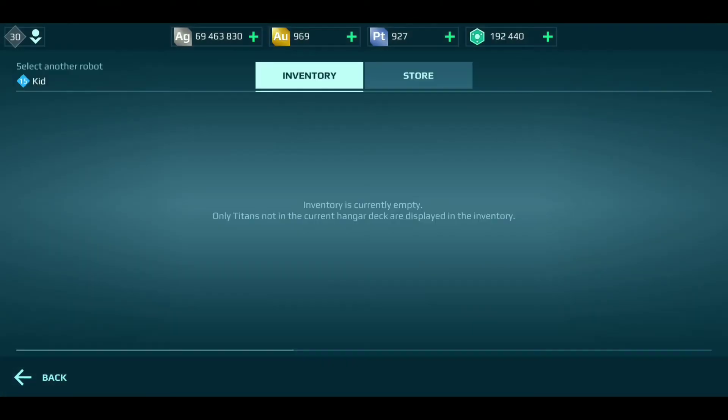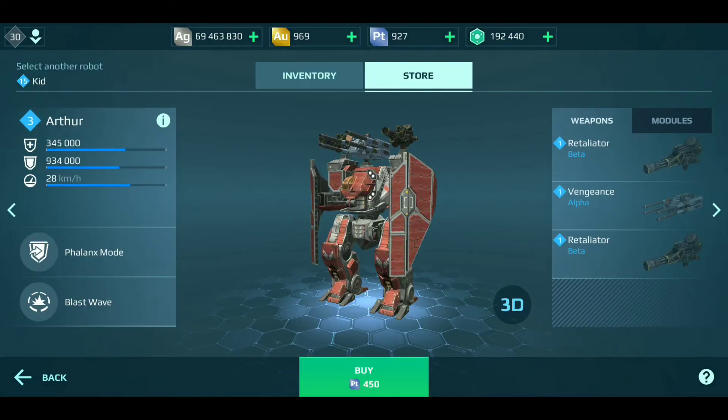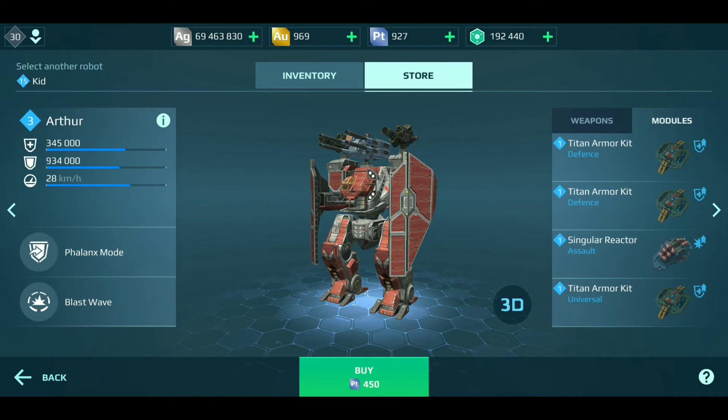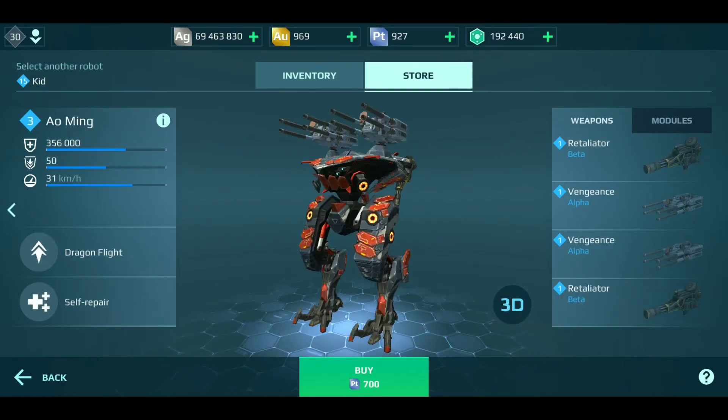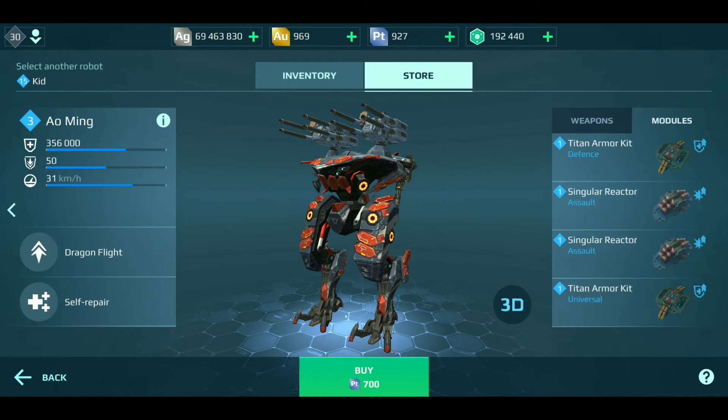Okay so Arthur's have four module kits, so that antimatter reactor will go very very well - that'd be great. Same thing with Ao Ming - they have four module kits. All right, so either way it's a win-win for me.